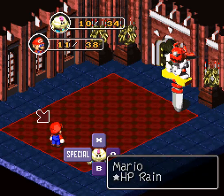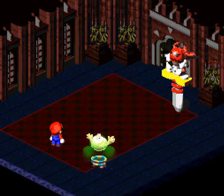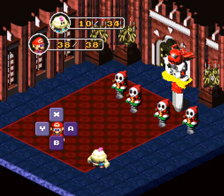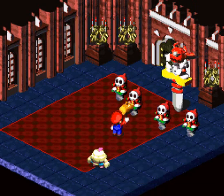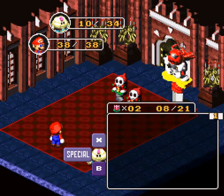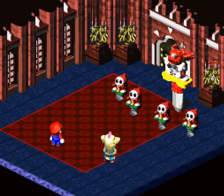Mario's getting a little low, so we're actually going to heal him up with HP Rain. And just like that, we're back at full HP. And he has more minions. We'll use a Thunderbolt.